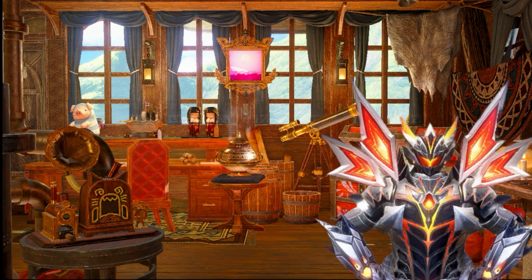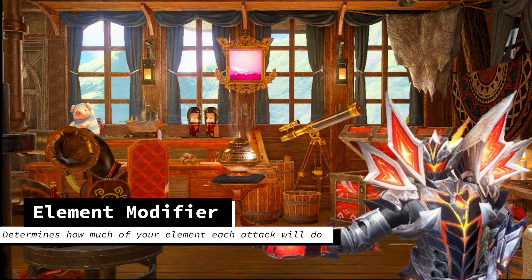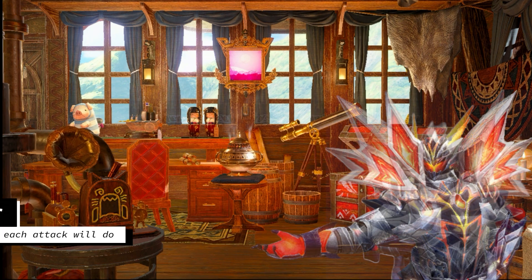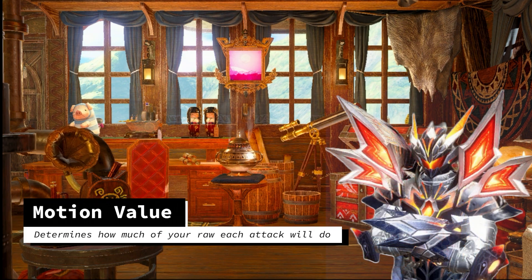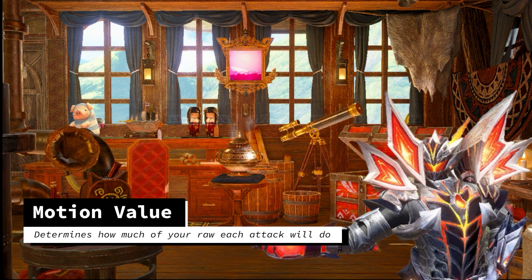However, I will take a moment to set a base before we get into the details. Damage is determined on each of your attacks by a modifier. One determines how much element damage you do — we call this the element modifier. The other determines how much raw or physical damage you do. I wish we called this the raw or attack modifier, but Monster Hunter is an old game, and we call this the motion value. And this will probably never change.